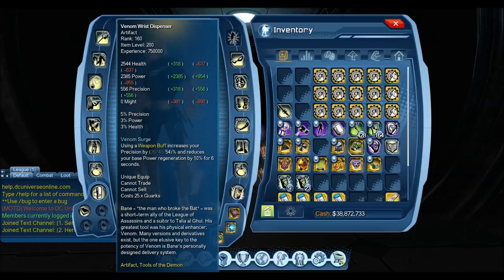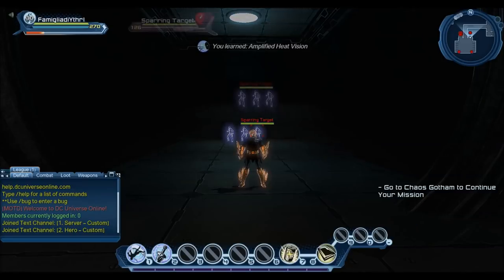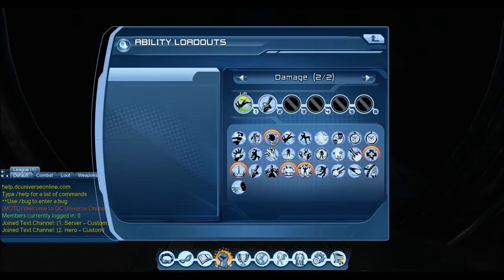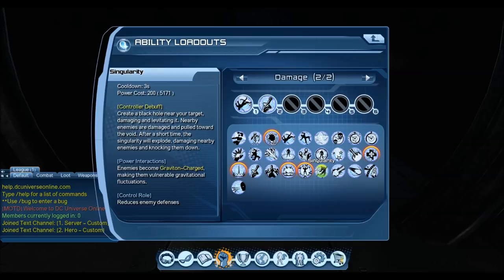For precision users, Sparring AI is 5%, Venomous is 5%, and now you've got this at 4%. So this is the most important third artifact you can have as a precision user, because not only does it set the PI — which is most helpful for precision DPS, saving a loadout spot — but you also get that pet damage for single target as well as the buffed precision stat. So this applies just as well to Might Quantum.